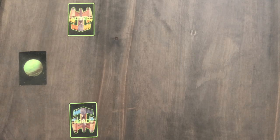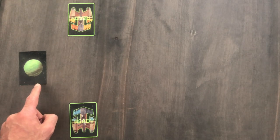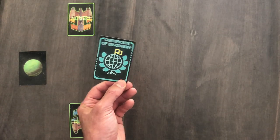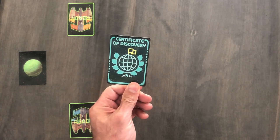The premise of Landing Party is that your crew has been given a mandate to seek out new planets, and you have just discovered a beautiful one. But another starship is here too, and they want the credit for claiming this planet. It's time to send down a landing party to see who gets to win the coveted Certificate of Discovery. These are on the back of every planet card.